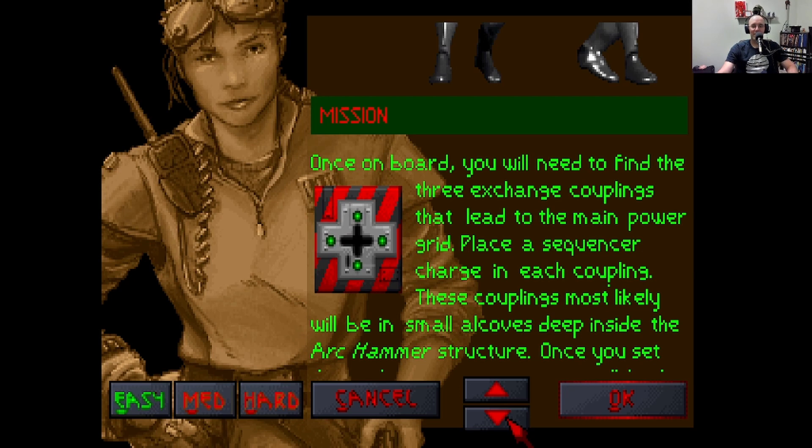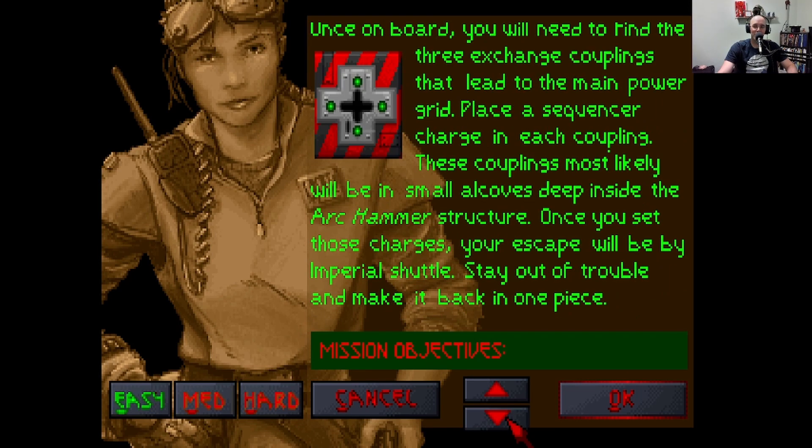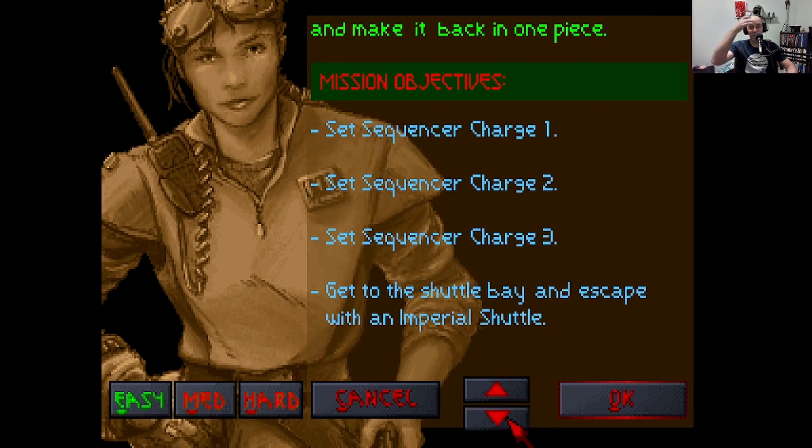Once on board you'll need to find the three exchange couplings that lead to the main power grid and place a sequencer charge in each coupling. These couplings most likely will be in small alcoves deep within the Arc Hammer structure. Once you get those charges, your escape will be by Imperial Shuttle. Set charges, get to the shuttle, escape. Alright, here we go.